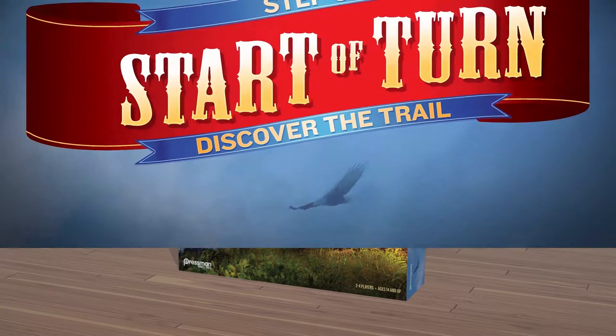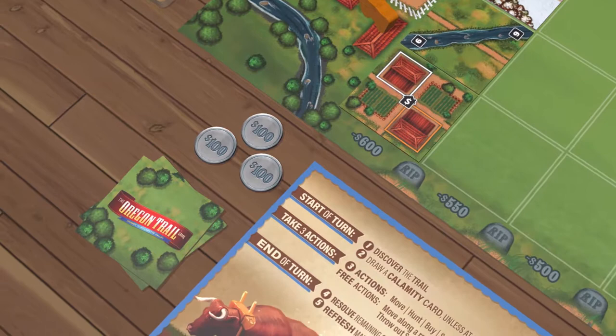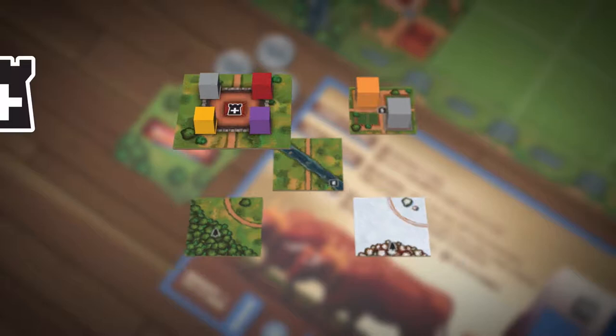The Oregon Trail continues in the journey to Willamette Valley. At the start of your turn, discover the trail. You discover the trail by playing at least one tile from your hand.